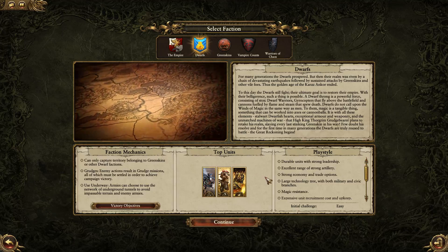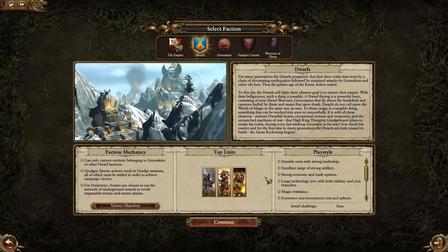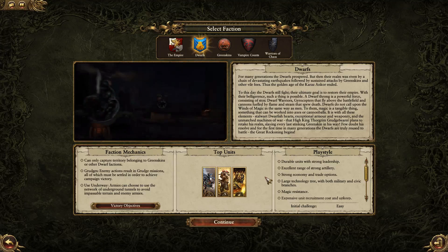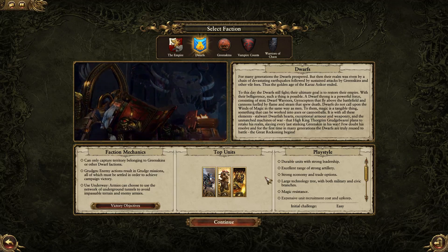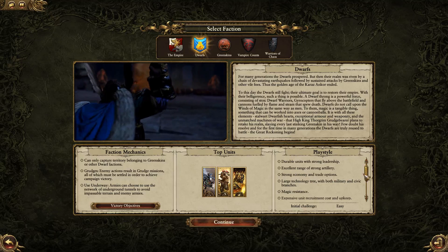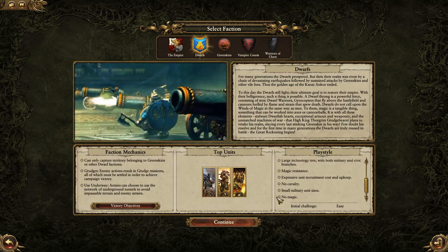As the Dwarves, it's always important to think from a strategic standpoint how you're going to win — and that's the same for any race. You want to think about your victory conditions, how do you want to fight the fight, and try to dictate the terms to your enemies. The Dwarves obviously have no magic and no cavalry.